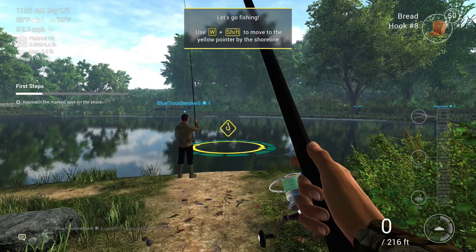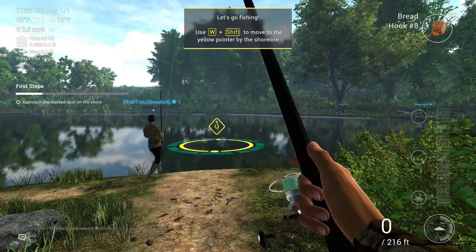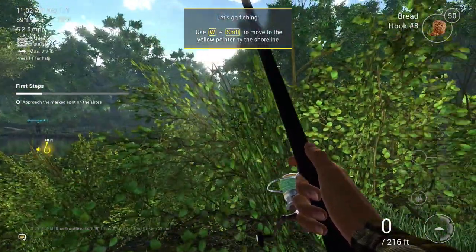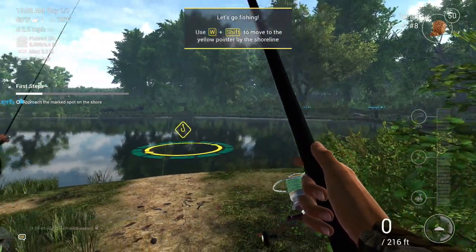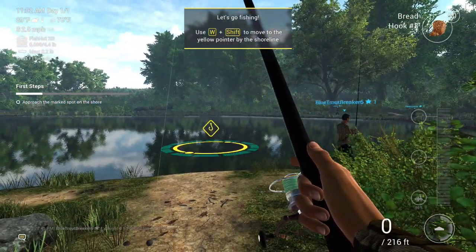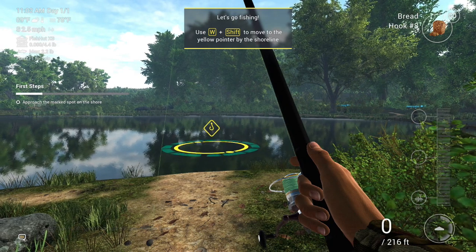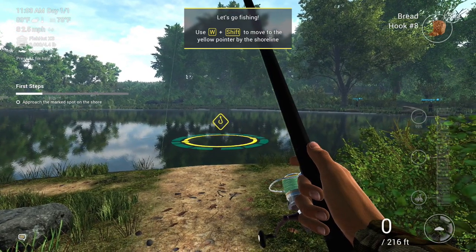Use W plus shift to move to the yellow pointer by the shoreline. This is Lone Star Lake — they put us on the lake right off the bat. What we're going to do right now is learn a little bit about what's in front of you, what you're looking at right now.